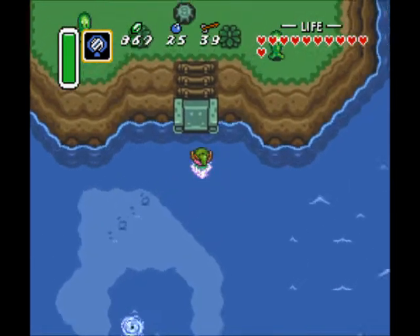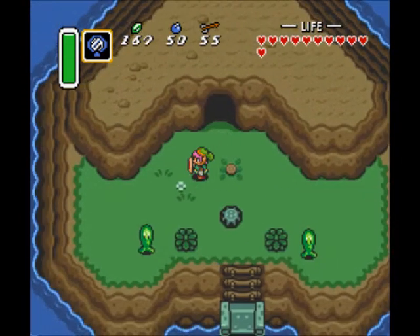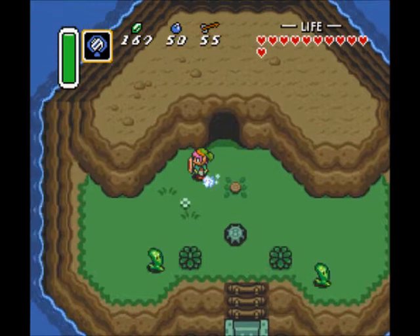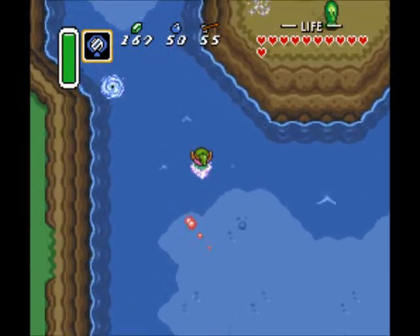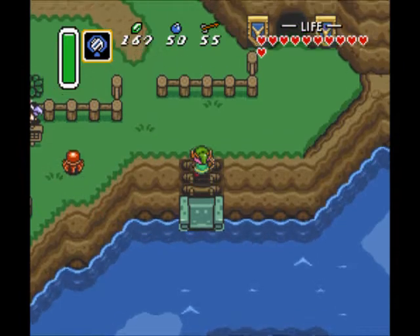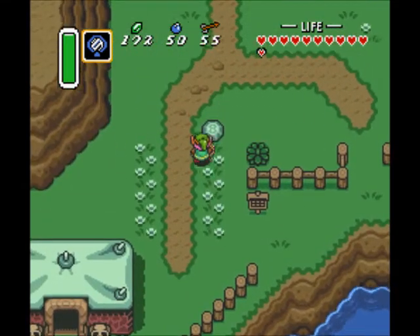I'm going to upgrade my bomb capacity and my arrow capacity. I'm going to do this off-screen because it can be time-consuming, so I will meet you guys back when I exit the cave. And I'm back. So now I have my bombs at their absolute maximum capacity at 50, and arrows are at 55. I only need about 200 more rupees in order to fully max out what's left of my arrow capacity. The final time you upgrade a certain item - like either bombs or arrows - the amount you can increase it by will be 10, which signifies it's the last upgrade.